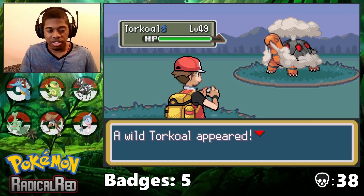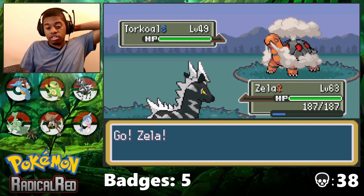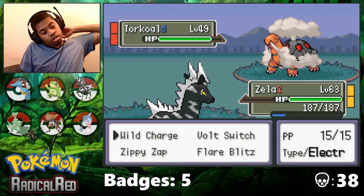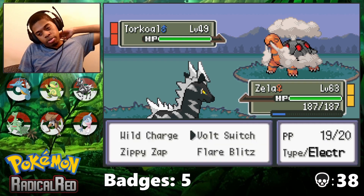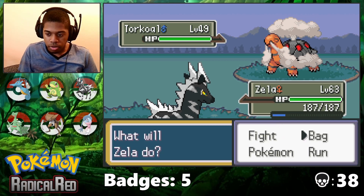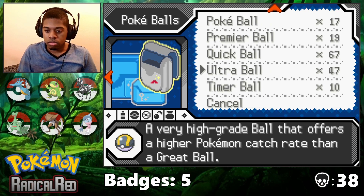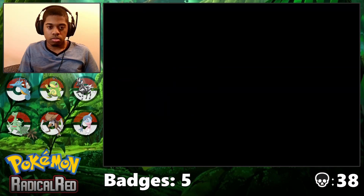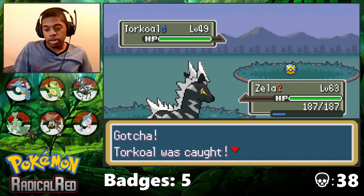Torkoal? Oh god. I mean, sure — we're building our sun team to replace the rain team. Although this is actually bad because I already have a drought setter — I have Vulpix, so I don't need this. But whatever. At least it cooperated.